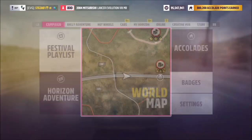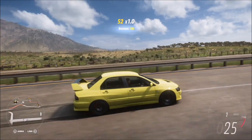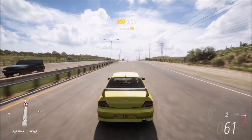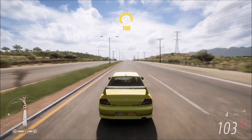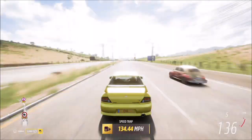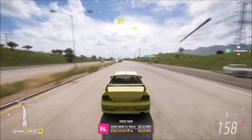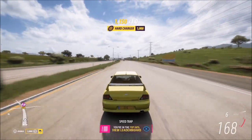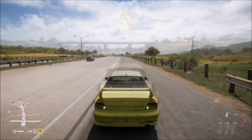A burnout skill can be quite difficult in a four-wheel drive car compared to front-wheel or rear-wheel drive. However, if you hold down the handbrake and just accelerate straight off, you're pretty much going to get a burnout skill. Once you've got that burnout skill, keep driving flat out until you see a speed skill pop up, and then following that you'll get the Hard Charger. There's about five to ten seconds between getting each skill.